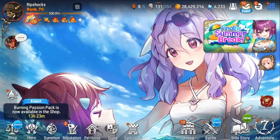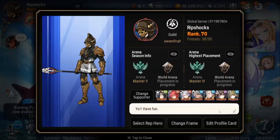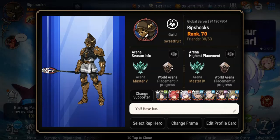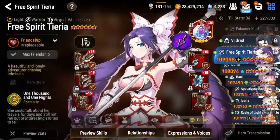Welcome back to the channel. Today we'll be checking out Epic 7 — we had a few updates. One addition is the ability to edit your profile card. Everybody probably started out with a default card, and you've got your arena stats and all that. Now you can edit your profile card, which is a really nice customization feature added to the game.